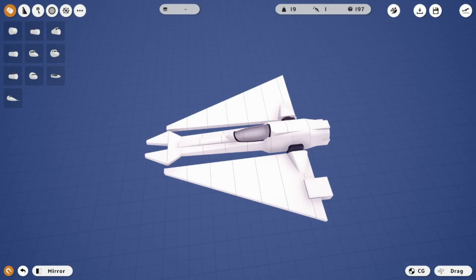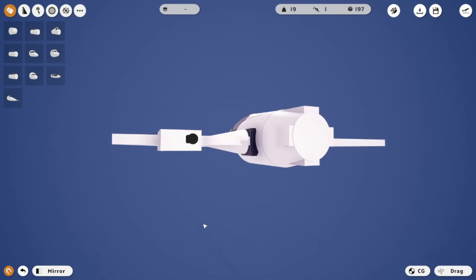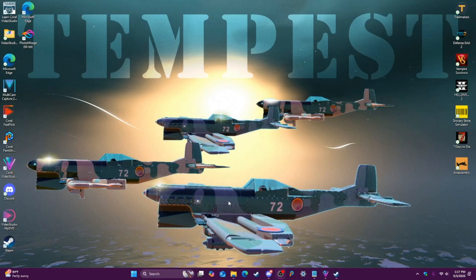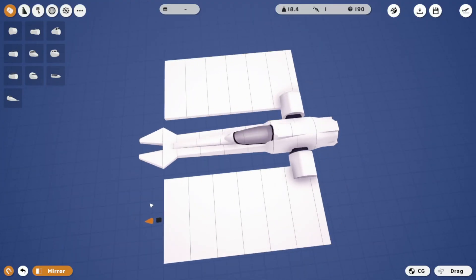This build was cursed from the beginning. My original attempt began straightforward enough — I just forgot to record most of it. Then the game crashed, and it continues to crash now whenever I try to spawn in that version of the build. So I started over and forgot to press record yet again. So the build starts with a mostly finished fuselage. It's pretty simple, so I'm pretty sure most of you can see exactly how I got to this shape at a glance.